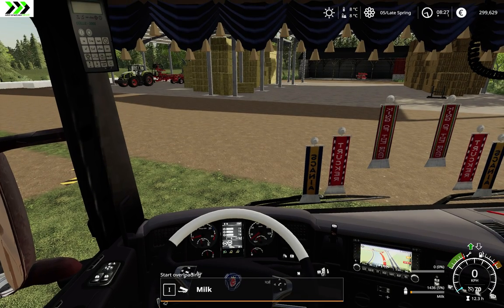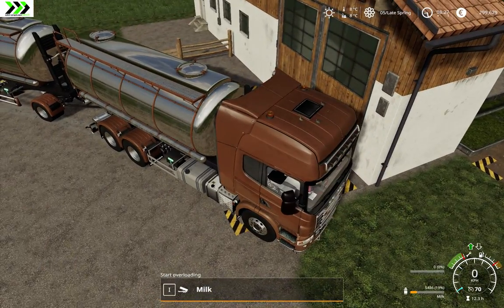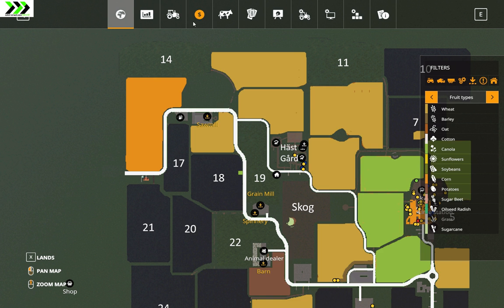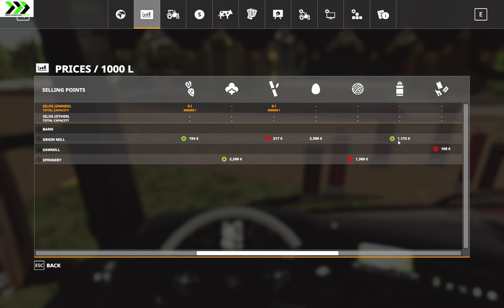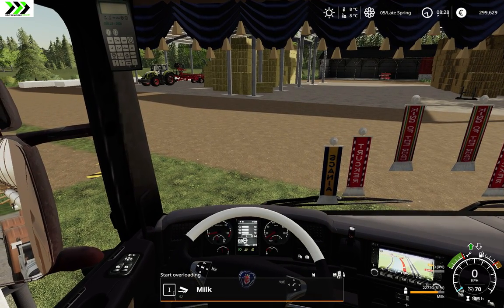84,000 liters is a lot of milk. We won't get that much money for it I think because we're actually down a bit. Oh actually it's rising, but we'll sell it here. We should probably wait until we get a maximum price though.